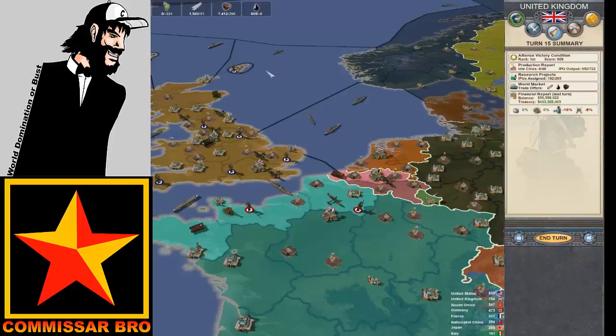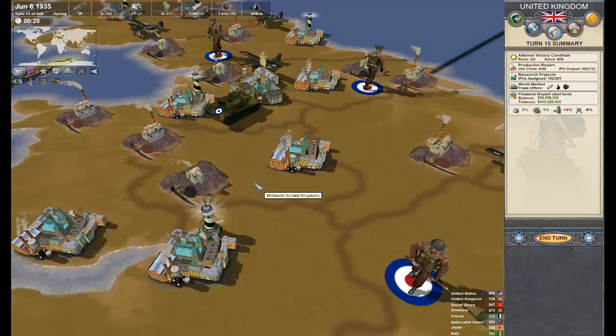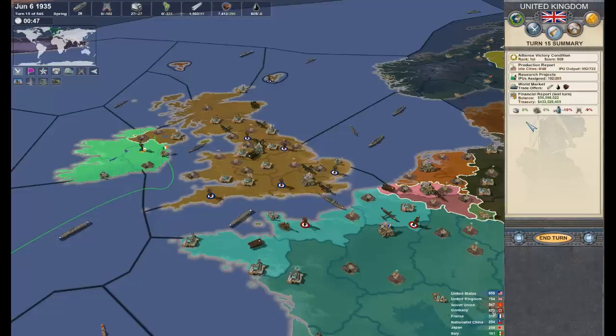Hello ladies and gentlemen, Commissar Bro here today to take a look at Making History. A lot of you have been asking how do you make money. Money is really easy to make in this particular game and has a much simpler mechanic than a lot of other games in the same genre. Money is something that you always want to have a positive balance of, of course.